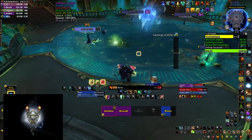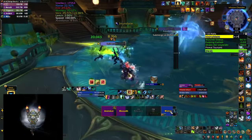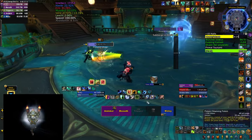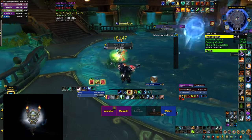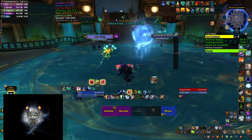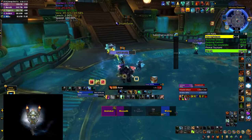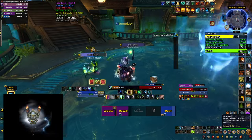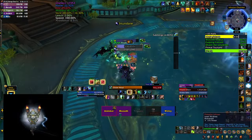You want to interrupt the adds as quickly as possible, but keep in mind that once you interrupt them they start casting Inundate AoE - not interruptible, but you can stun or CC it. However, if you interrupt all 4 adds at the same time you can easily get overwhelmed. Use CC such as Hex, Polymorph, or Paralyze on the adds that are casting to stop them, then kill them one by one. Once you finish them off the boss emerges and the fight continues the same way as in phase 1.